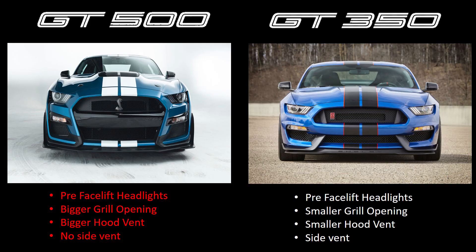Next, moving on to the grille. Ford redesigned the front grille for the 500. The 500's grille is much less restrictive for airflow, and you can tell visibly in the pictures. Due to the supercharger and all the heat exchangers needed to cool it down, Ford says that the GT500 breathes 50% better than the GT350. The GT500 is also wider in the front versus the GT350, and you can tell around the headlights with the extra openings compared to the GT350.